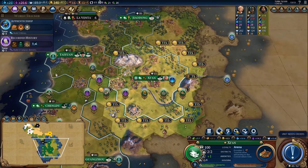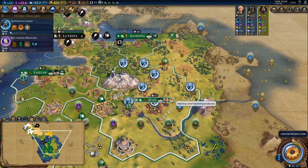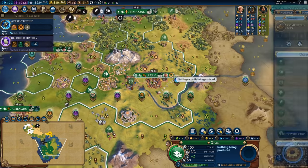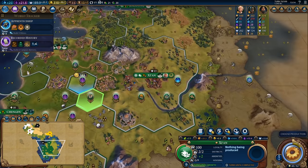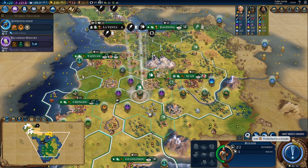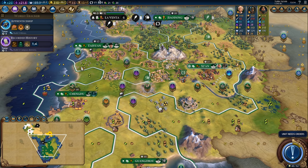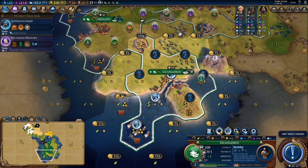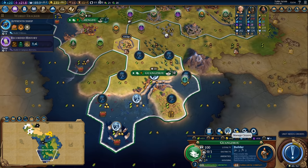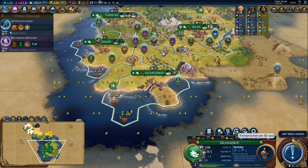I'm going to spend a little bit of my gold to purchase this forest over here so that I can harvest it to finish the arena a turn sooner, so that I can then buy the Colosseum tile, place the Colosseum, and immediately start feeding my builders into it. I want this done as soon as possible and each builder charge is worth two turns of production on this thing. I also think buying this crabs tile is a pretty good return on investment because it makes it a two food three gold tile.